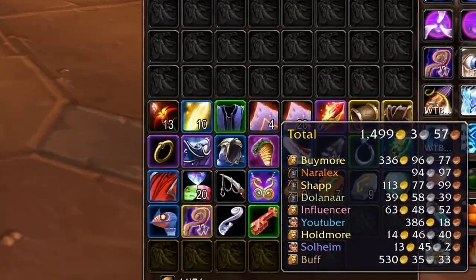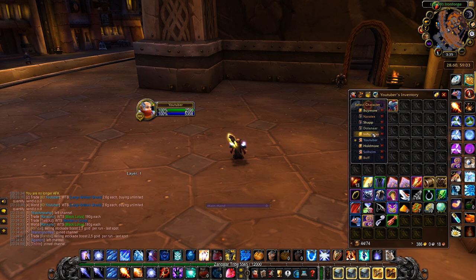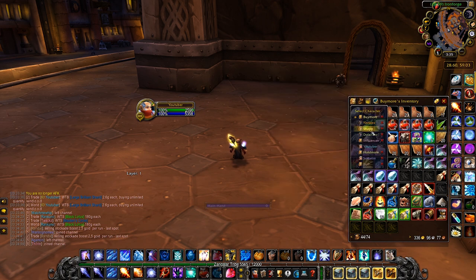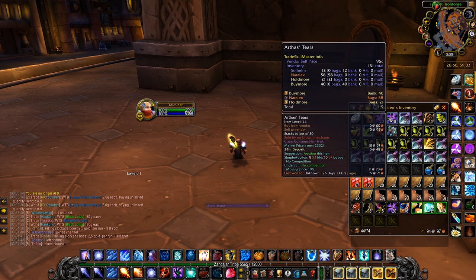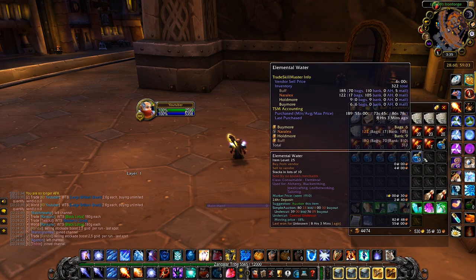Number 10: Bag Brother. This lets you see the bags and banks of all of your characters while being on only one. This is very handy for someone like me that likes spreading out gold and investments across characters — for example I have some Elemental Water on my warrior, some on my druid, and some on my bank character, because I fill up one character then start filling up the next. Even if I haven't sorted through all my banks yet, with this addon I can still keep track of what I have and where I have it. Basically it's a convenience addon and I love it.